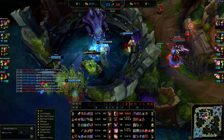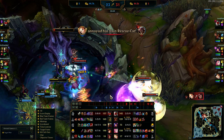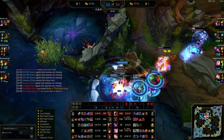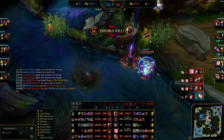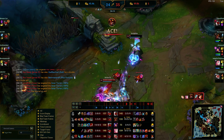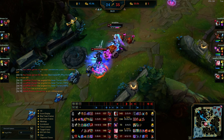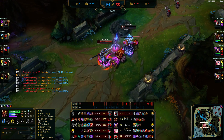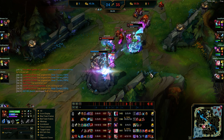I walk over, throw my E — my E gives vision and I can also Q on to it. We go in and I steal baron. I'm trying to get out — I flash R in. I literally flash on four of them and ult all of them, then Goredrinker immediately. My ult deals 587 damage and Goredrinker deals 283, so that's about 800 AOE damage on all of them at the same time. Yeah, that'll win you a team fight.